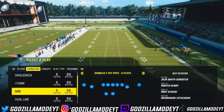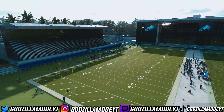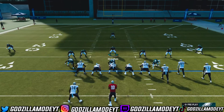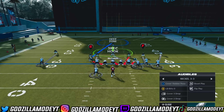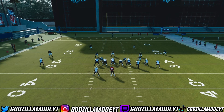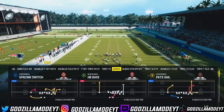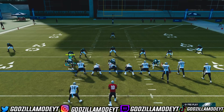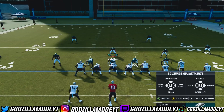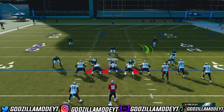Come out in Cover 3 Drop, let's come out in a Bunch formation. What you boys want to do is user the middle guy — Trish McCullum. Press X or Square on your controller, go right on your D-pad, and press Cover 4 Show Two. Then go to baseline and press Y on your controller for Show Blitz.